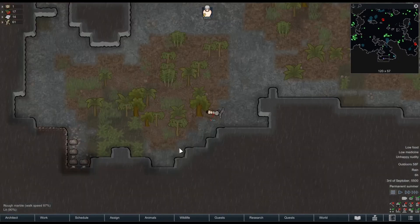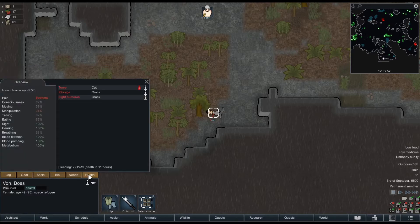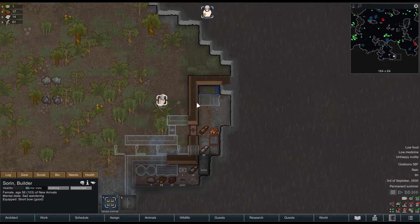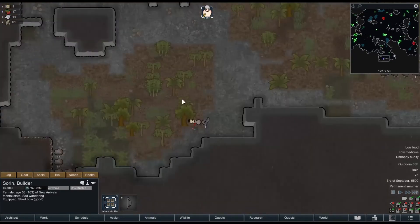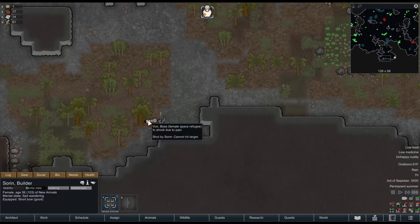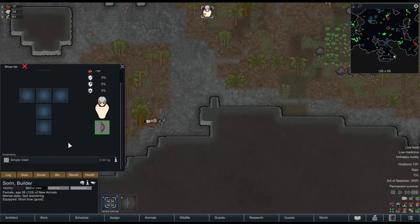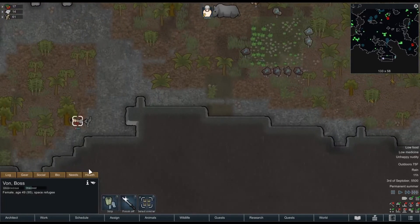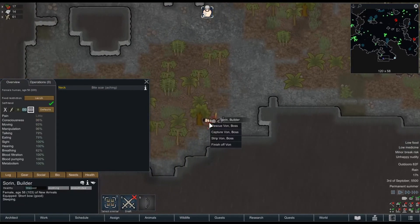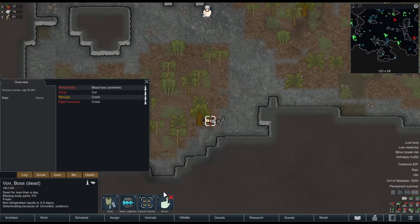We have a transport pod crash — they're actually pretty close and offering us people with artistic abilities, which is kind of cool. The main issue is that Sorin is not in a position to help, and they're probably going to die because of it. She ended up eating food on the ground, which is good — but it looks like we aren't going to make it to her in time. I would have loved an artist.